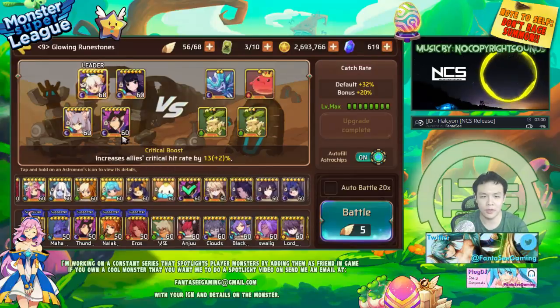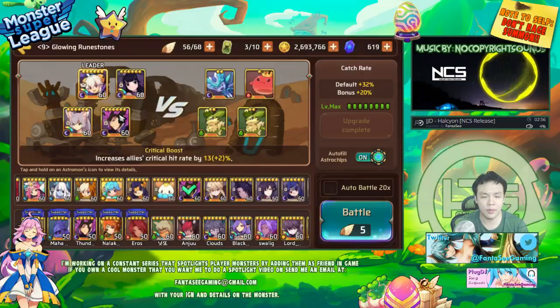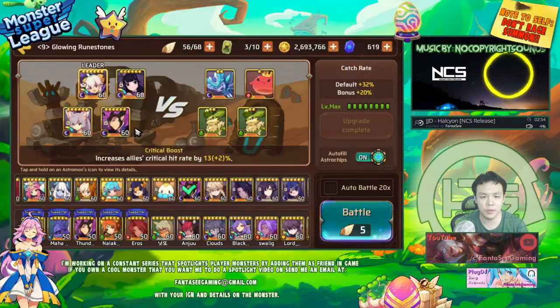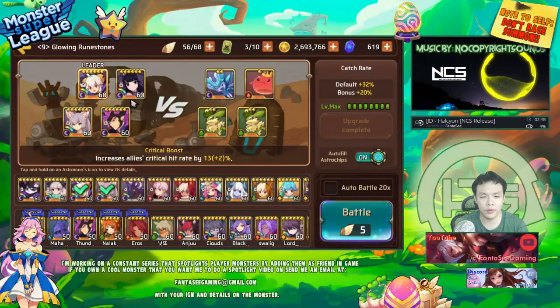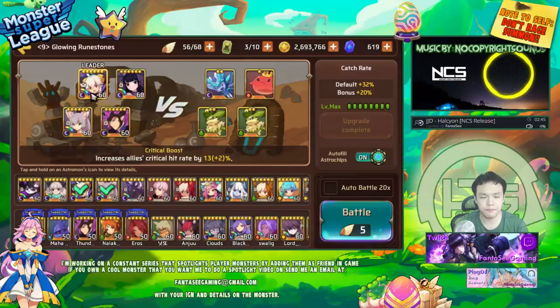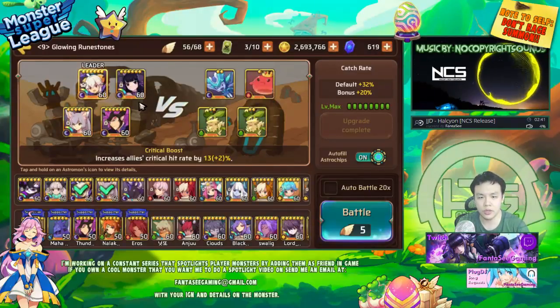If your monster is a really strong attacker with a chance to kill everyone with one AoE, you definitely want to gem them up as much as possible. For example, when I was leveling my Darkthor, it was really fast because I had him already completely gemmed up and he was doing a lot of damage. So definitely gem up your attackers, and use monsters that have really strong nukes.